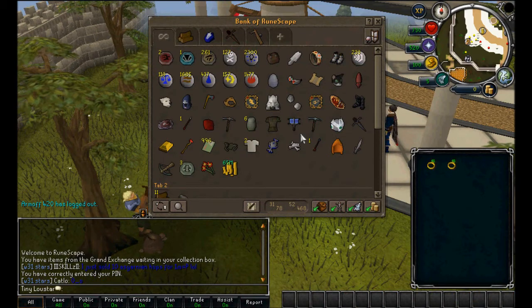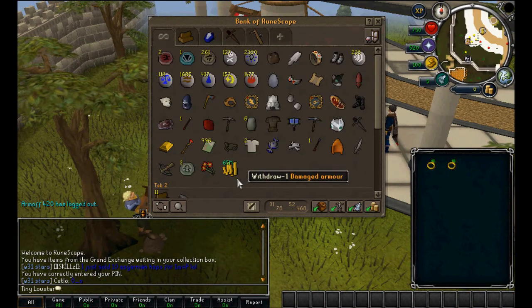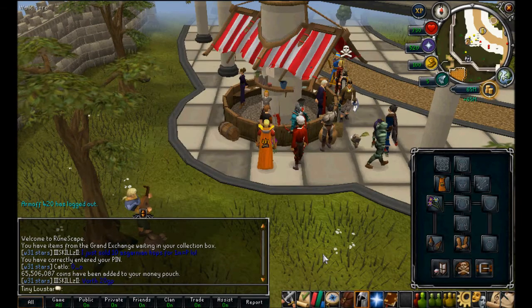Right, as you can see I've sold quite a few items and I've got quite a few items. I've been doing a bit of hunter, so I've got 65 mil. I've been merching a bit, trying to get a bit of money, and I made a bit of money from hunter as well.